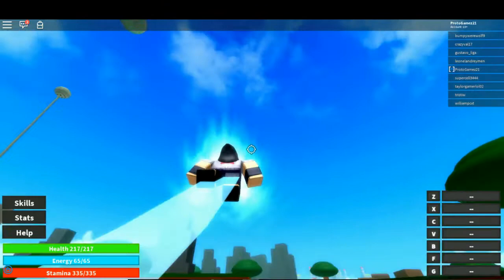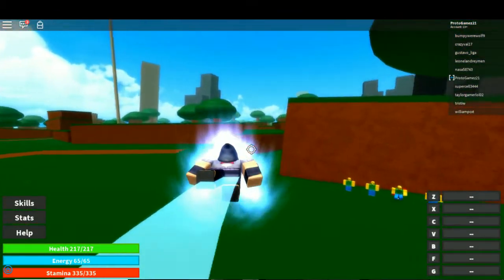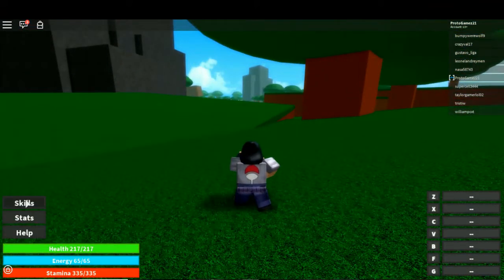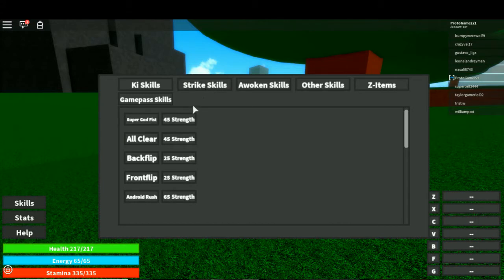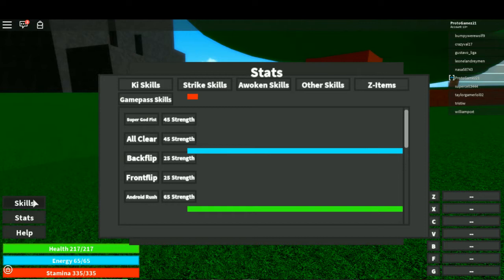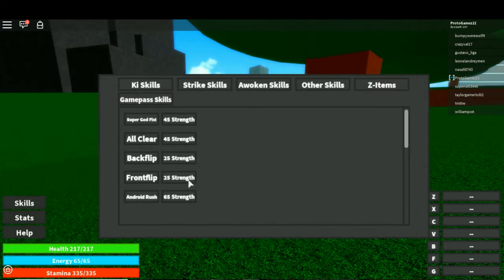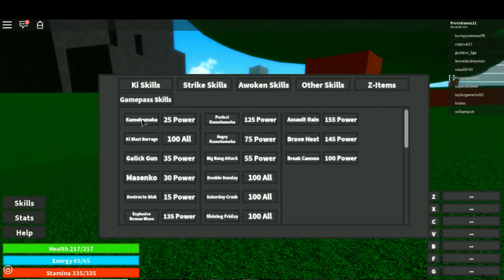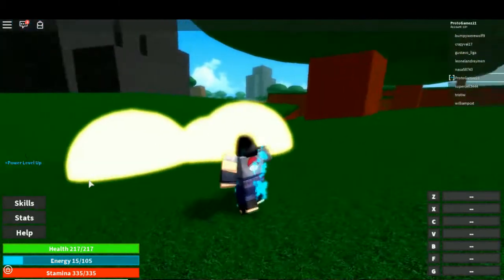Let's fly around and find something. Coins over there! We also have our own secret little dummy place right here. Let's come up on this mountain and check our skills — we can actually get some stuff. 25 power for Coming Coming High. I also want to get some strike skills. 45 strength for Super Godfist — can we unlock it? I think you need more strength. Stats — we have 31 power, which is not bad at all.